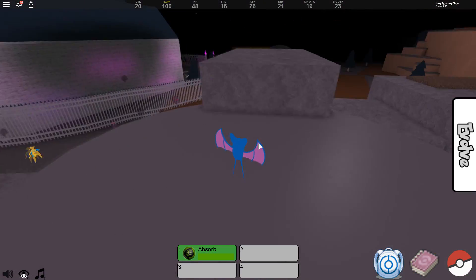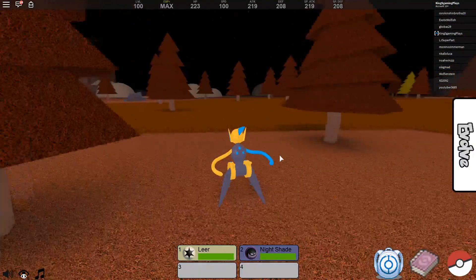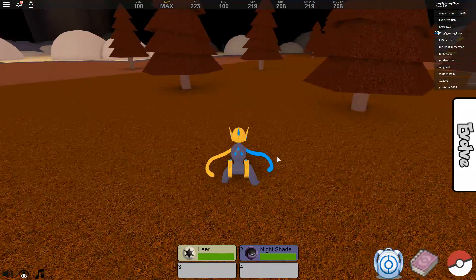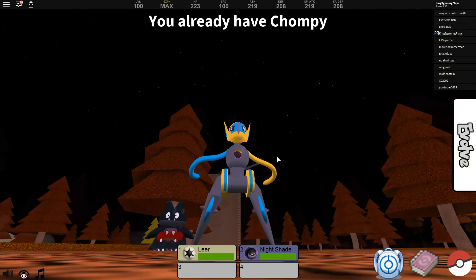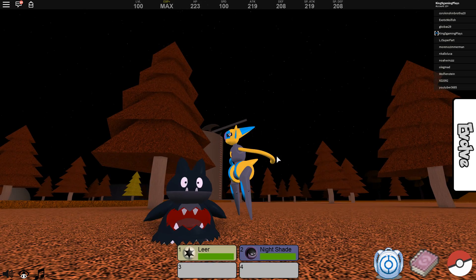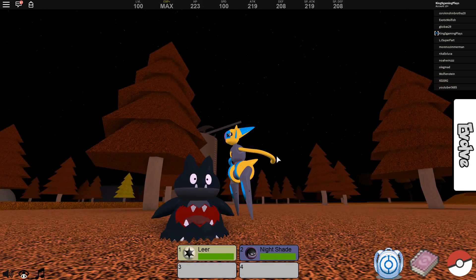There's a third Pokemon here which I just saw in the grass. It's Chumpy — let's see how it looks like. This is one of the event Pokemon right here; it spawns randomly around the map. I'm finding all of these cool things while I'm actually collecting all the bones.